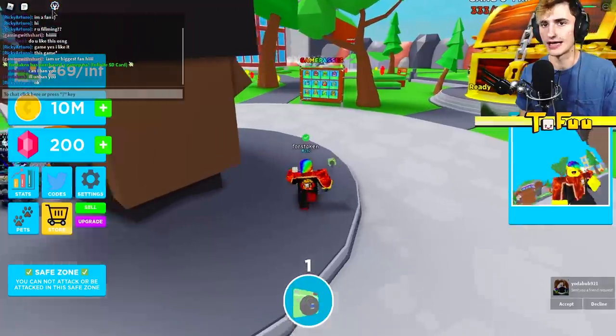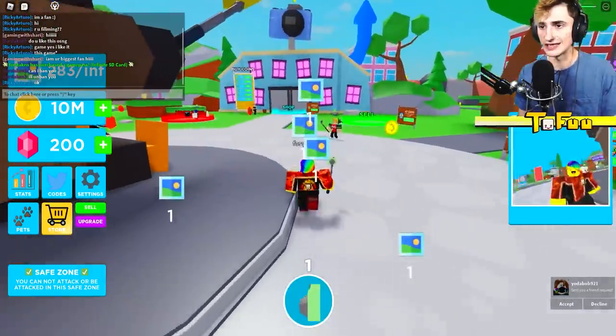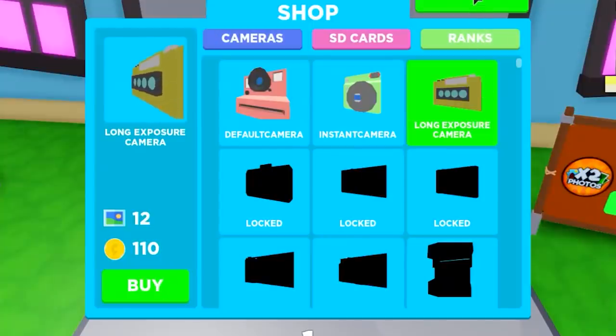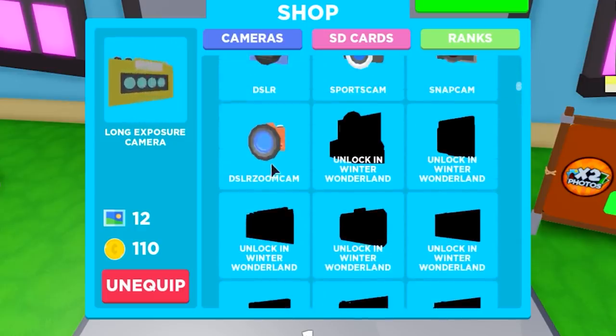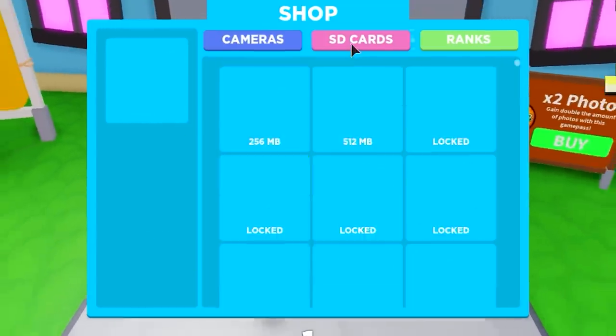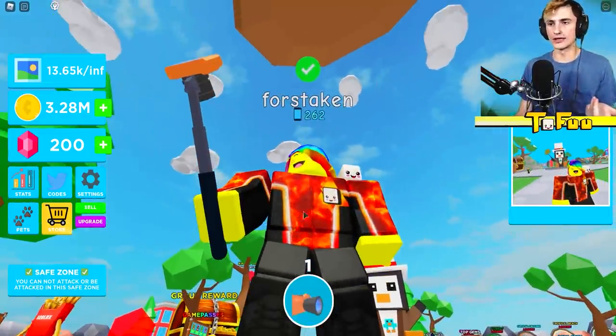The admin panel can go bye bye for a second — we have to go to the shop. We're so rich, I can buy everything! We can't get more cameras until we're in the next zone though.